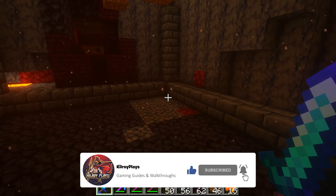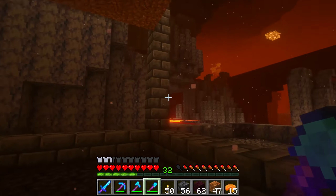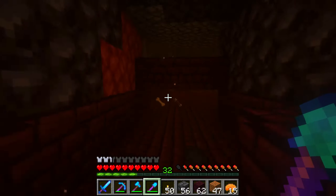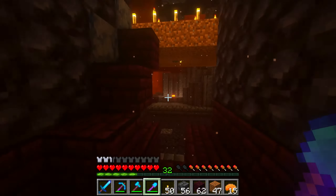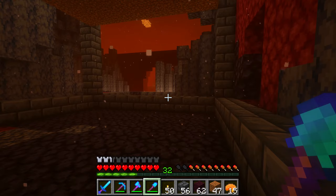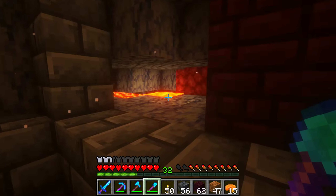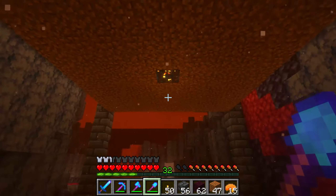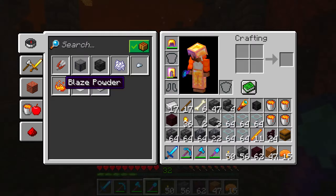The farm we're building today is a blaze farm. I'm honestly in need of so much XP, and the dual cave spider spawner — cave spiders only drop 5 XP whereas blazes drop 10. So I figured I might as well just stay here and make a blaze farm, and get blaze rods at the same time. We can turn those into blaze powder, which you can use for eye of enders and potions.